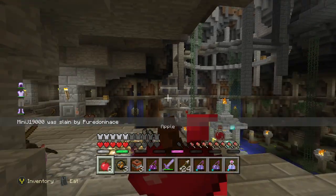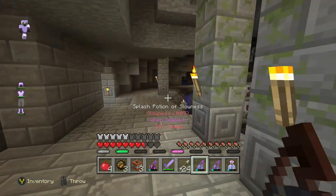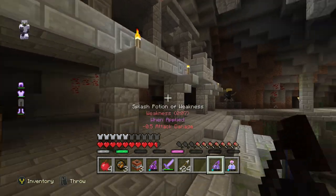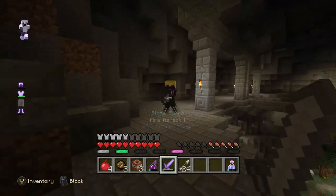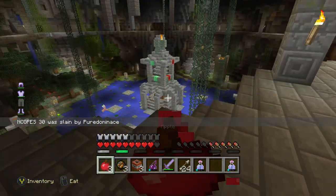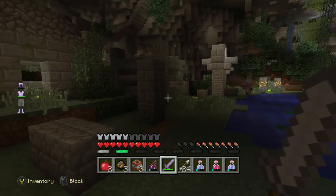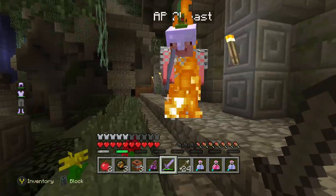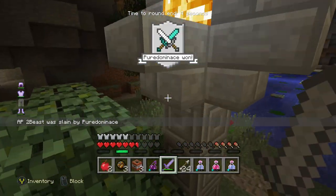Going into actual combat, I cannot tell you how overpowered fire aspect enchanted items are. They are so strong — if you have a fire aspect enchanted pickaxe that is like wooden, you can beat somebody with an iron weapon because it is so strong, especially on the nether map with all the lava and no water. On that map, fire aspect weapons are incredible. You hit them, back up, hit them again, back up, and the fire does massive damage. I would use a fire aspect weapon over just about anything else in your inventory. You get one good hit, then back off — the fire does damage the entire time, so use those fire aspect weapons.